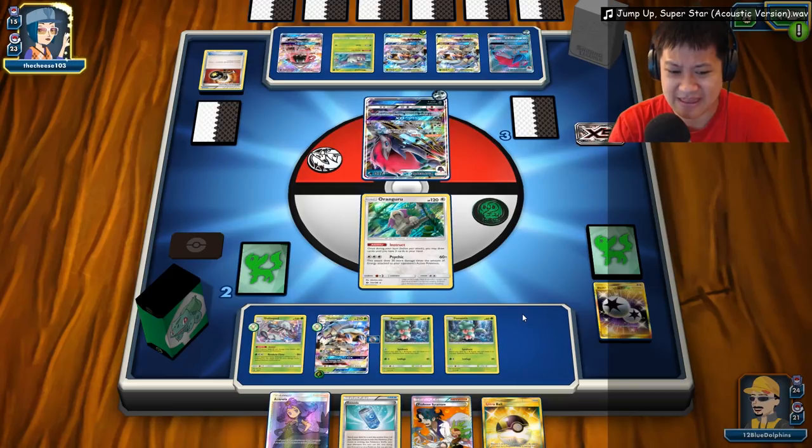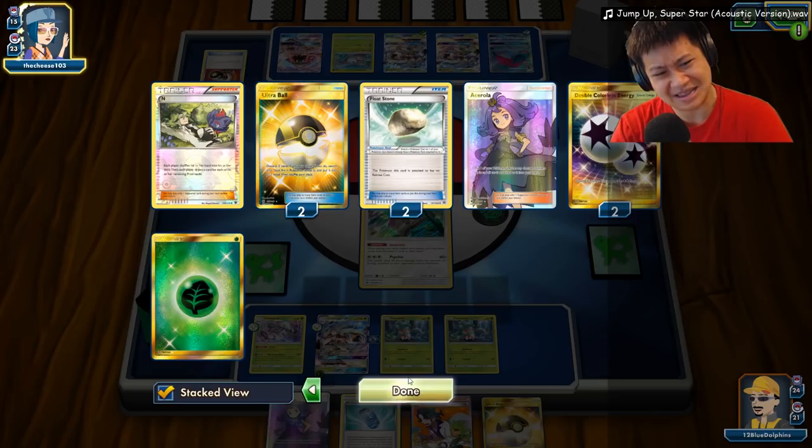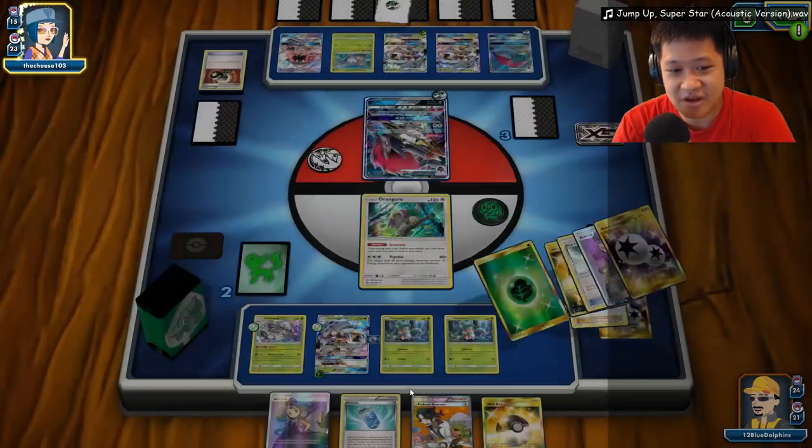No energies — but wait, I did pull the Energy Lotto, so that counts as energies. No retreats though. I really want an energy on the first turn, but the Energy Lotto doesn't give one directly. He got Evil Soda. The first Froakie is going to come out, and he filled up a lot of his bench space — he means to just straight evolve them all. Straight evolution, no need to use Water Duplicates.